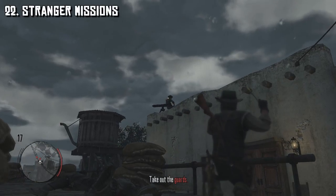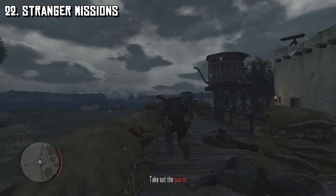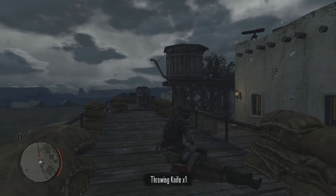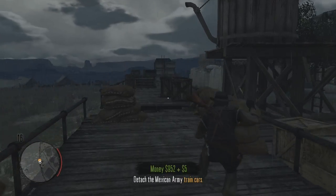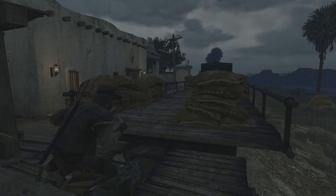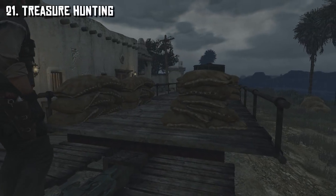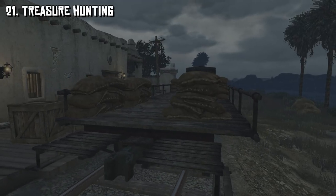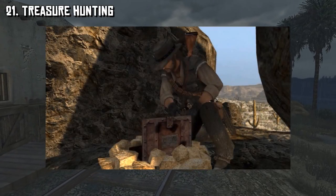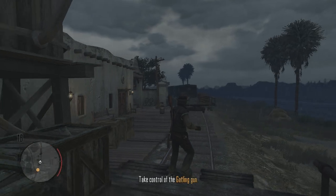At 22 we have stranger missions, which were the equivalent of side missions. Red Dead Redemption had some really fun and unique ones that got expanded upon as we adventured through the West, and I think we all know we'll be seeing them back again. My only hope is maybe some more choices with some of these quests, and we have to see the strange man return. At the 21 spot is treasure hunting, which was a lot of fun in Red Dead Redemption. The rewards felt a little disappointing to me, so being able to get more items than just gold is what I'll be looking for.